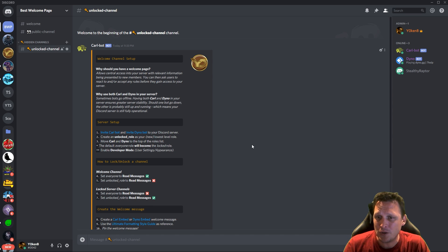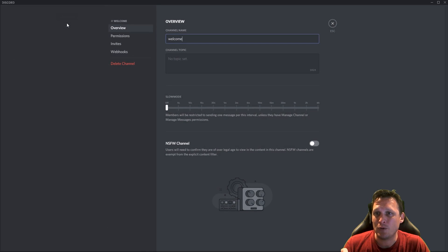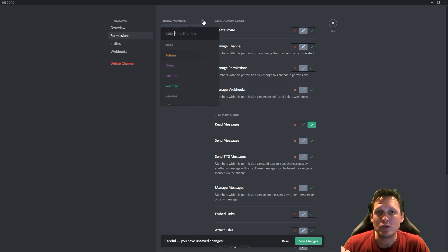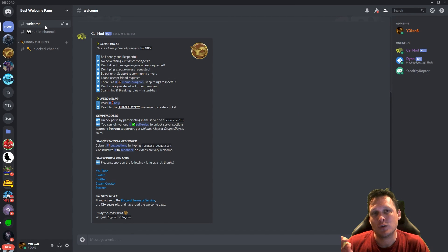Next: how to lock and unlock a channel. We want to lock the welcome channel to ensure only new members without roles can access it. We need to set everyone to read messages — tick — and the unlocked role to read messages — untick. Under the welcome channel, go to edit channel permissions, set everyone read messages to tick, add the verified role and set read messages to untick, then save changes. Once verified, the welcome channel will be hidden from them.